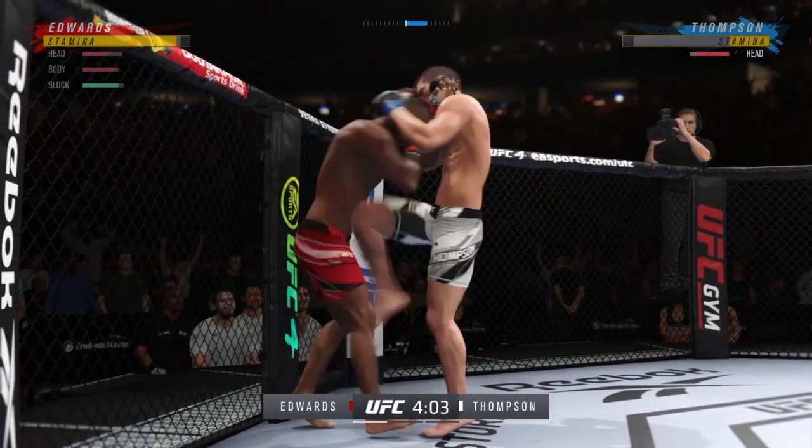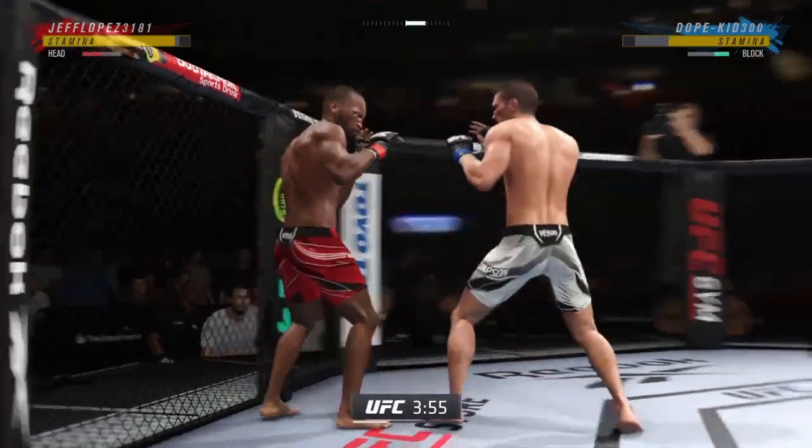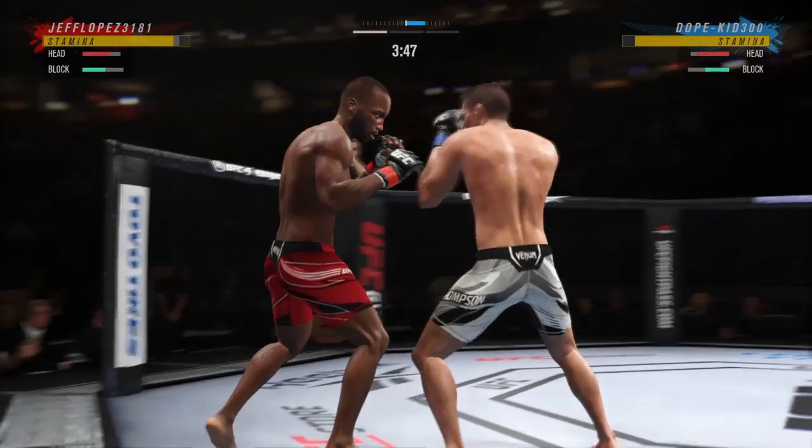All right, so another good series of knees by him there. That has been his weapon of choice tonight — weapon of choice because his opponent has not figured out where the knees are coming. High or low, every time he throws them, they're landing.